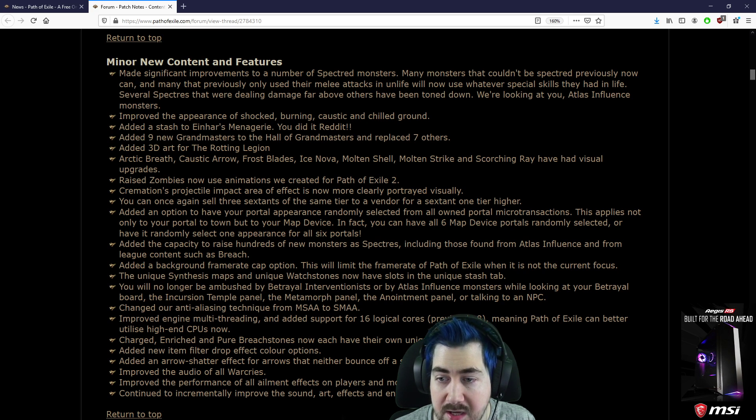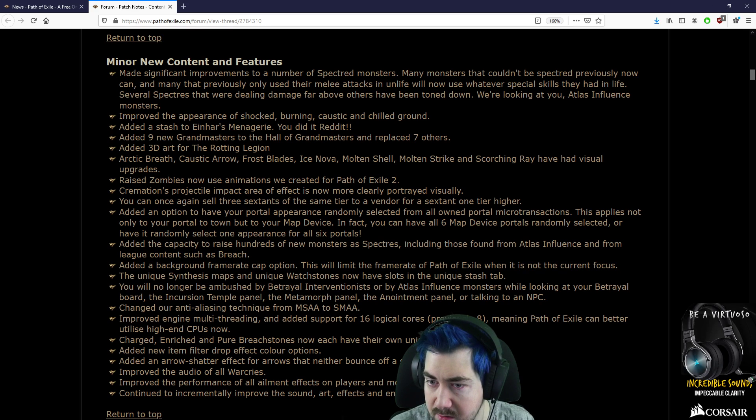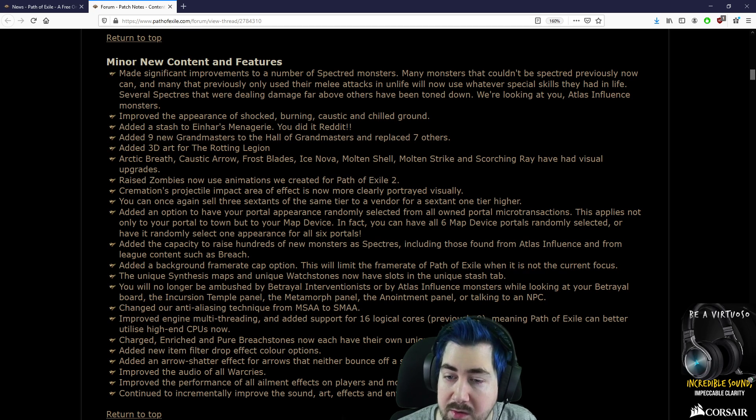Arctic Breath, Caustic Arrow, Frost Blades, Ice Nova, Molten Shell, and Scorching Ray have had visual upgrades. That's good. Raise Zombies now use animations recreated for PoE 2.